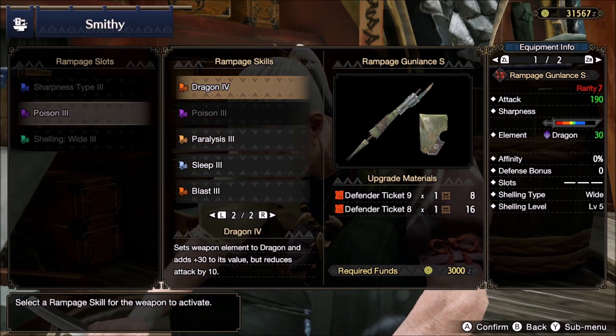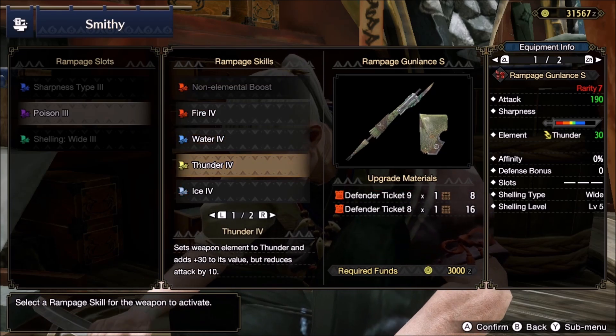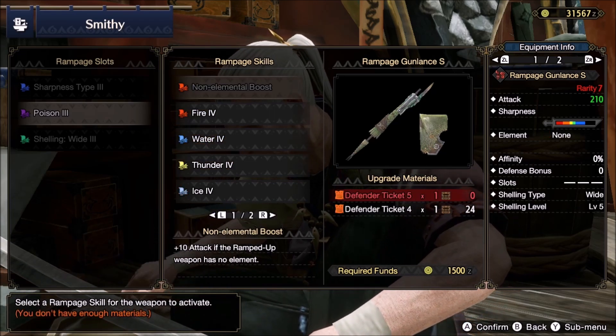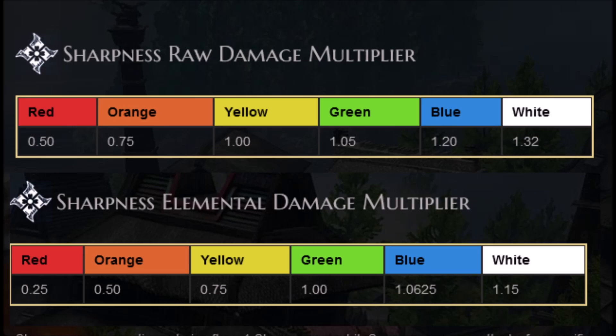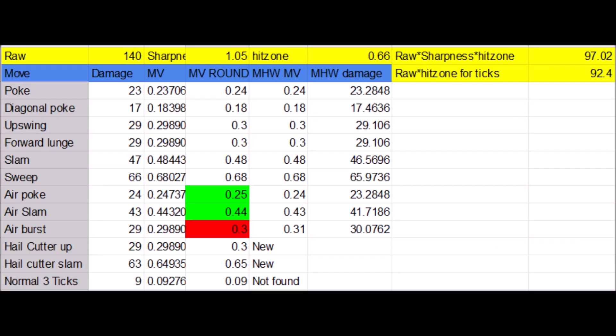This is not a simple question at all because elemental and raw operate under different rules. At a blind eye, raw is highly favored. The hitzones in the monsters are better, reaching up to 65% hitzones normally while elemental is capped to 30% at most. Raw can critical without the cost of a skill. White sharpness raw multiplier is 1.32 while the elemental damage is 1.15. But raw for gunlance has a huge disadvantage: the poke damage motion value sucks.